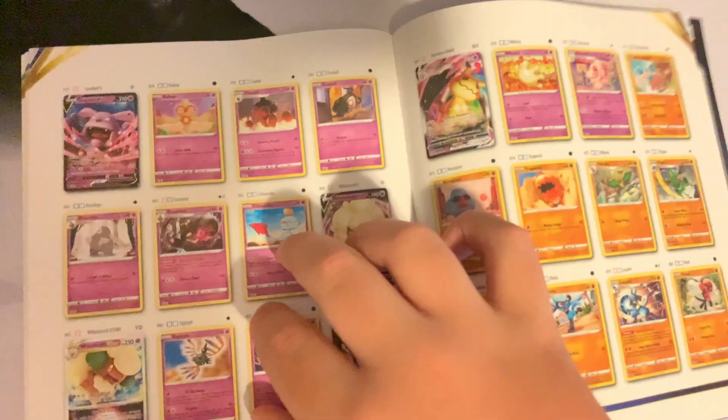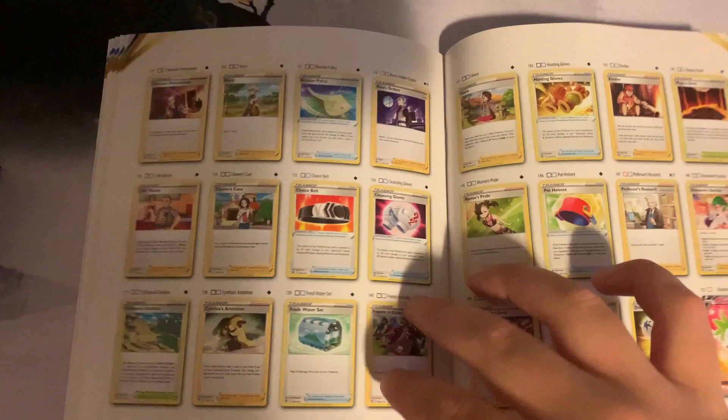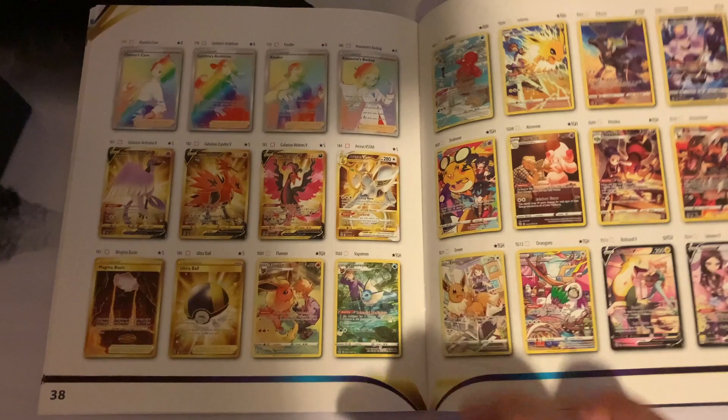While I was there, I bought this Brilliant Stars elite trainer box, so without further ado let's open it up. One of my favorite parts about elite trainer boxes is just seeing the art on the inside of the wrapper — sometimes it can be really really cool. So the wrapper is out of the way. Now flipping through the booklet, going over shots of all the pages and seeing what cards I like. There are a lot of secret rares and gold cards, and alternate artworks as well.